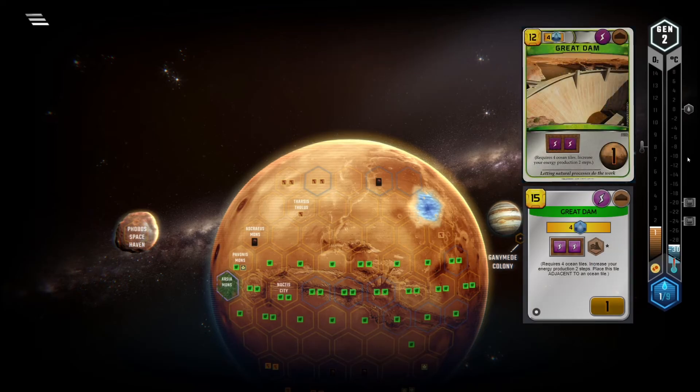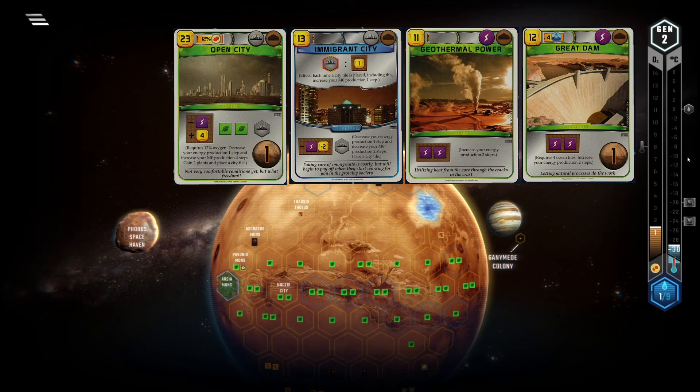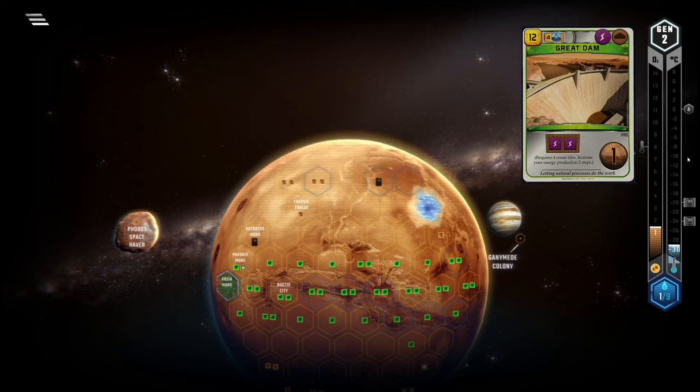I wish Great Dam would always come in its promo version. In its base version it's just Geothermal Power, but you get a point for one extra MC and you have to live with the restriction of only being able to play it at four oceans or higher. Oceans often come down super fast and if that's the case this card is quite nice. I like to play this mainly in the mid to late game if I have steel prod and want to turn on city cards like Immigrant or Open City — then it's just a straight up better deal than Geothermal Power. But all in all it will also land in C tier. It has one pro over Geothermal Power being the point, and two small cons: the one MC price increase and the restriction.